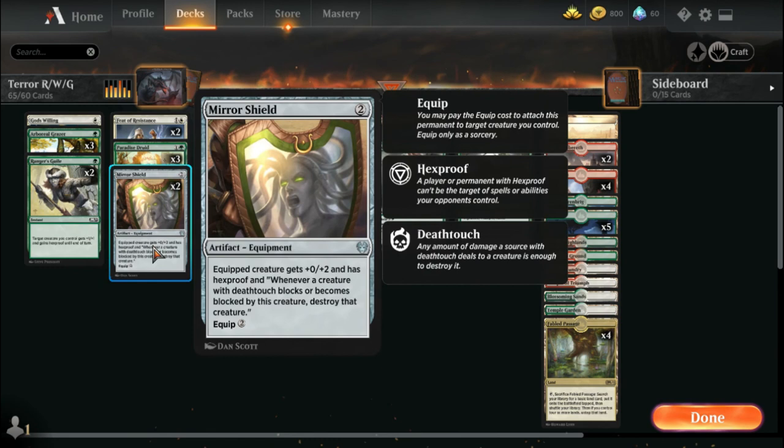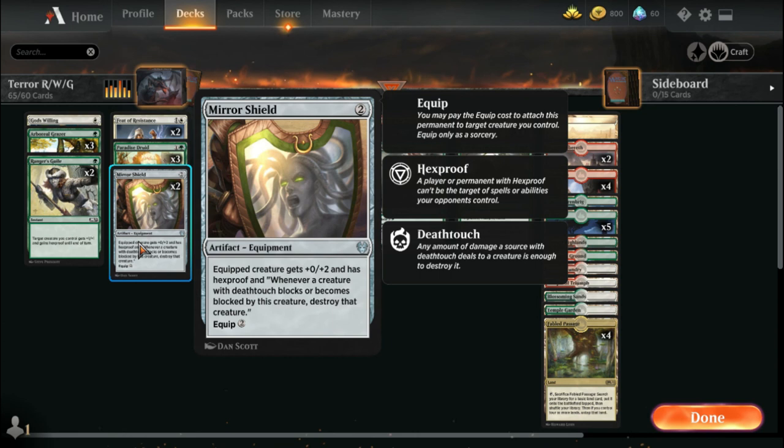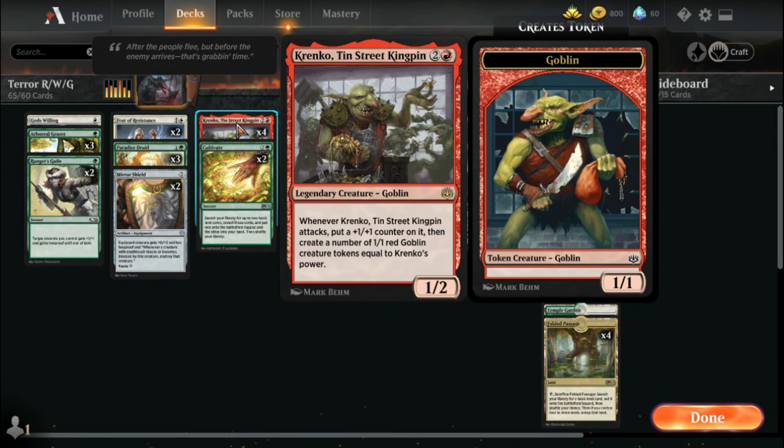Mirror Shield is another great card for mutating, especially if you have a very valuable creature you don't want targeted by removal. It gives your creature hexproof and has the added benefit of being able to block a creature with deathtouch. Ideally though, you're just using it for the hexproof.